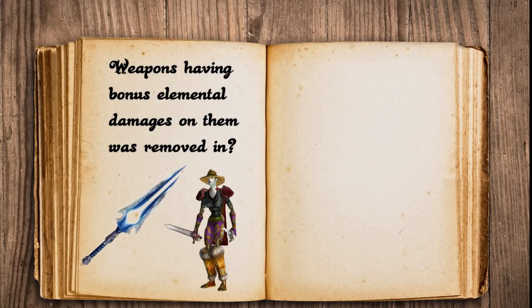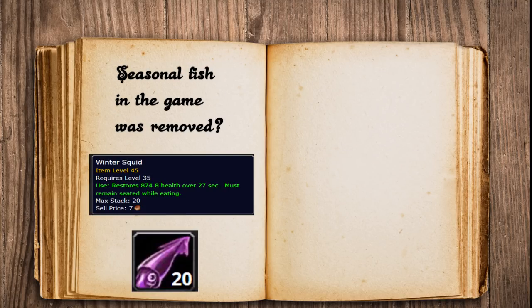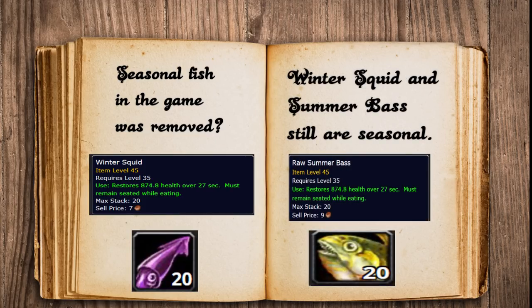When did weapons stop having elemental damage? In the Cataclysm 4.0.1 patch, it removed elemental damage from all weapons that used to have it. And when did seasonal fish stop being a thing? Actually, there still are seasonal fish — the Winter Squid and the Summer Bass are always seasonal and always have been.